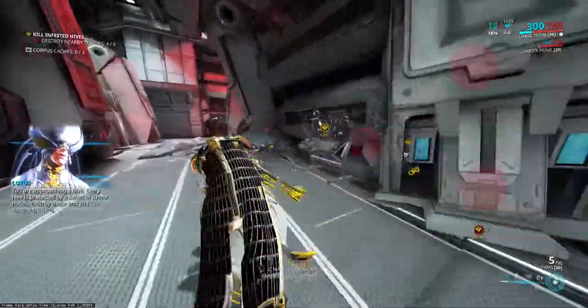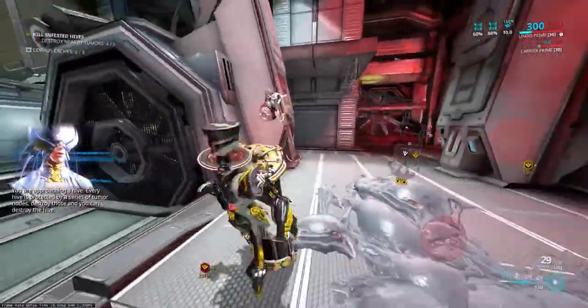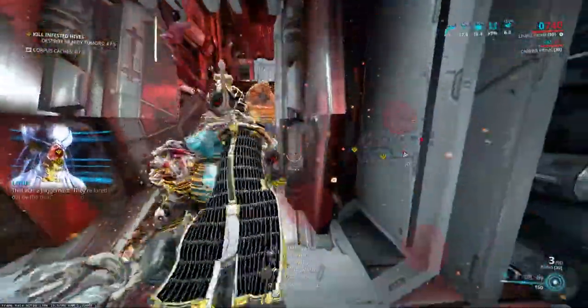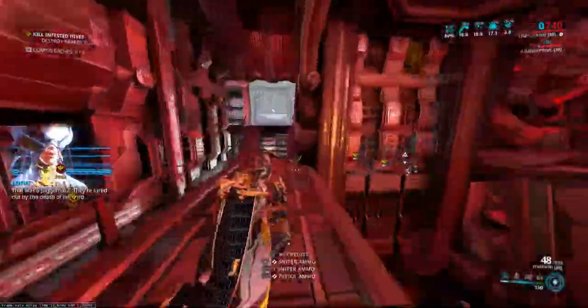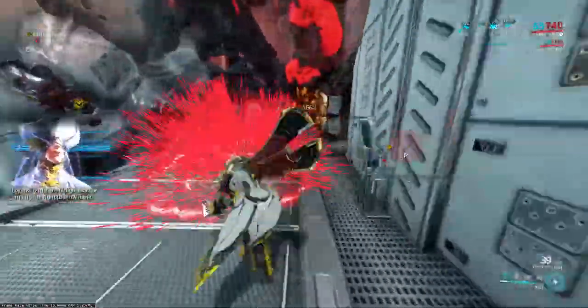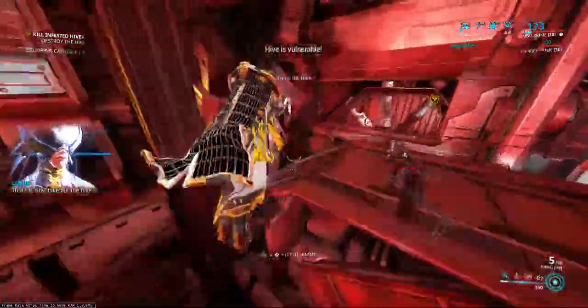You are approaching a hive. Every hive is protected by a series of tumor nodes — destroy those and you can destroy the hive. That was a juggernaut; they were lured out by the death of infested. Lay low and it should go away, or amp up the fight to draw it out. That's it — now take out the hive.